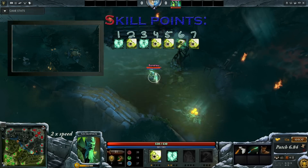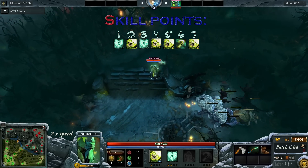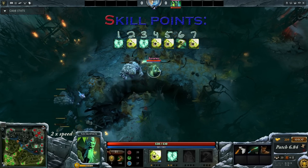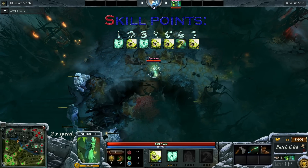For skill points, I think 2 levels in Heartstopper Aura is all you need. I don't think you need any levels in Sadist because if you are careful not to tank any damage from the ancients then you won't take any damage, so you won't need Sadist to keep up your HP. Instead, max out Death Pulse because you want that burst heal so you can survive the gank and possibly turn it around.